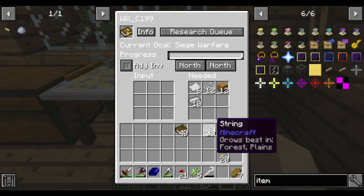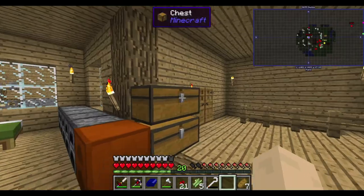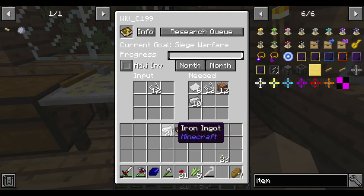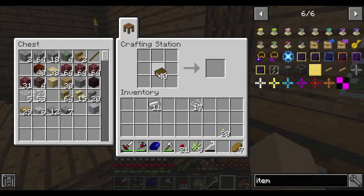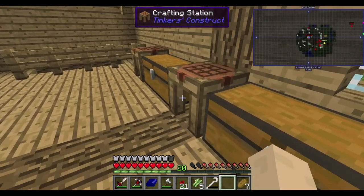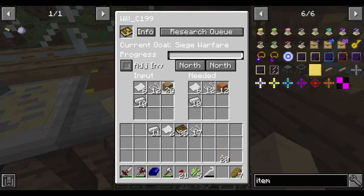Right, there we go. So: one, two, three, four, five, six, seven, eight, nine, ten, eleven, twelve. Let's grab some iron. Let's halve that, and then need some more paper - one, two, three, four, five, six. And then oak wood plank works in here. One through twelve. There we go - researching siege warfare.